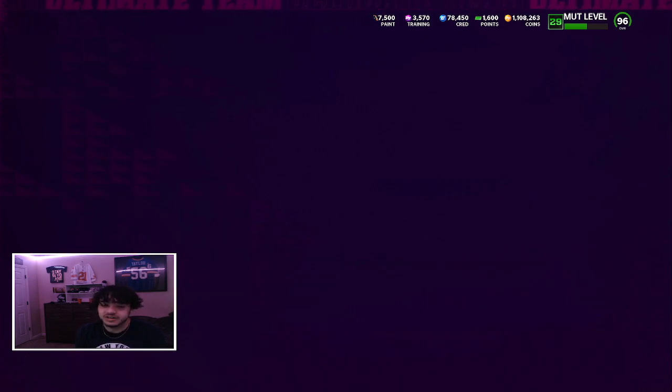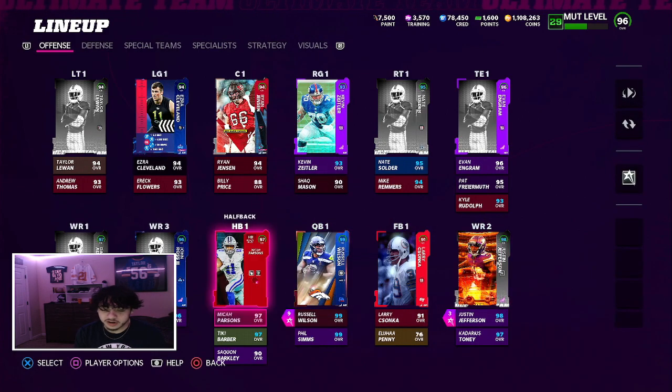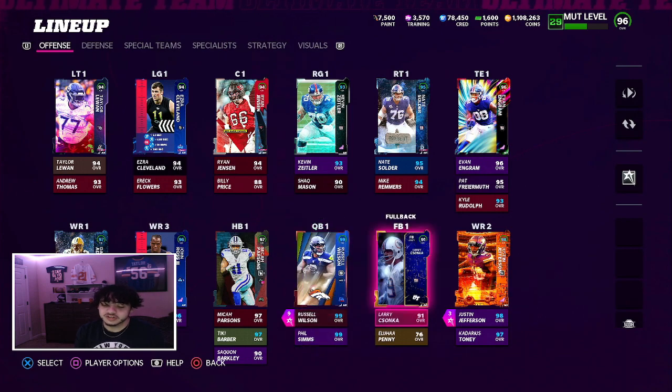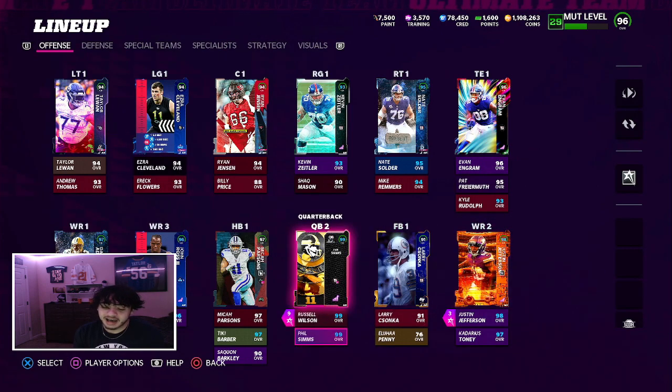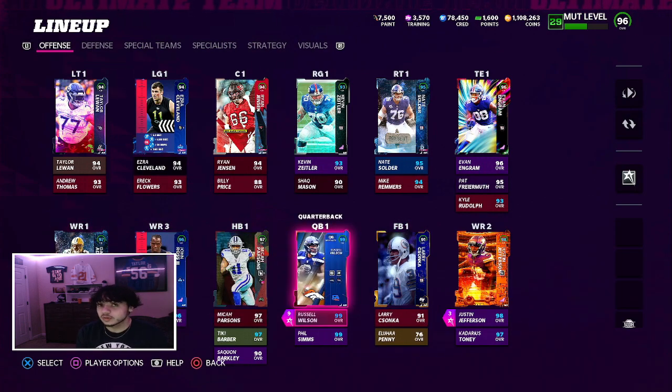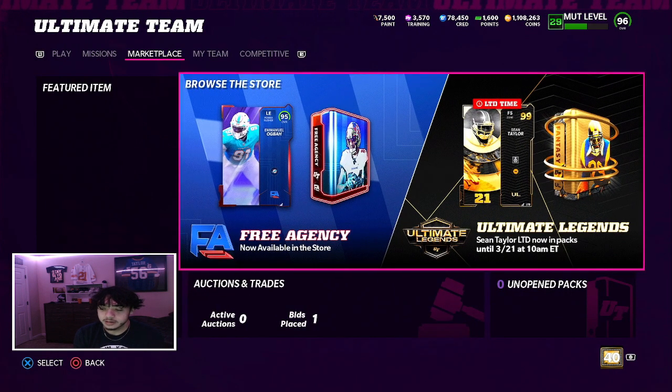I don't know what to do. Before we open up packs, it's a Russell Wilson or Randall Cunningham debate - let me know in the comments which one because I want a gold 99. I love Russell Wilson but I'm not paying 400K for his 96 legend. I'd like Randall but I'm not paying 200K for his power-up. I really need a gold 99 on my team - I'm tired of the blue-boosted 99.